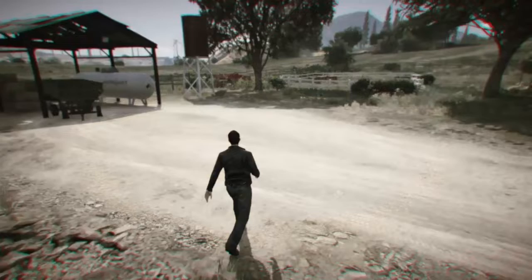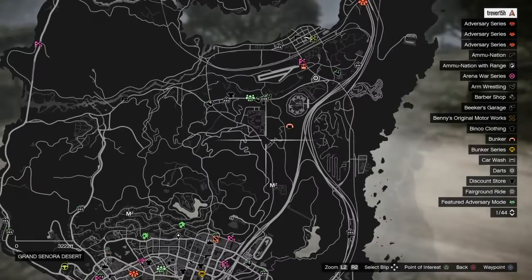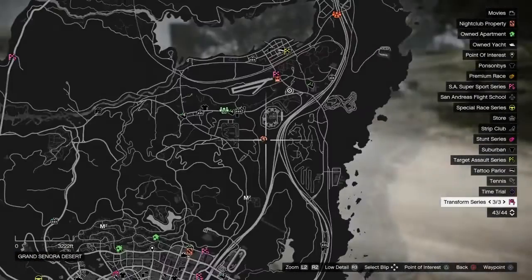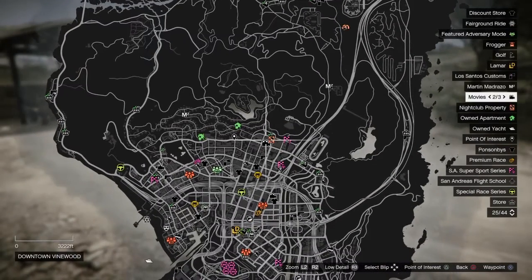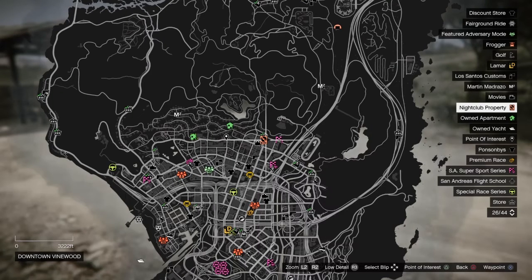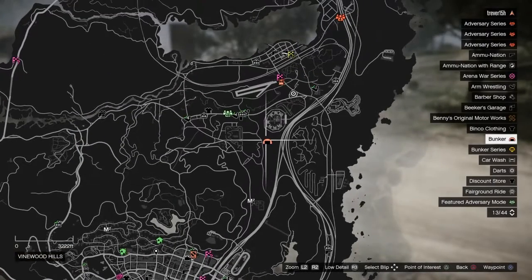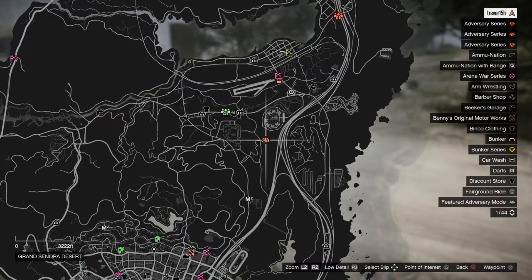The two things you're gonna need: you'll need either a Benny's car or an Arena War vehicle. You're also going to need a bunker — doesn't matter which bunker on the map you have. And you're also going to need a nightclub, which doesn't matter which nightclub either. In that nightclub you're going to need a car — buy a free car. And in your bunker you're going to want either your Benny's car or your Arena War car.